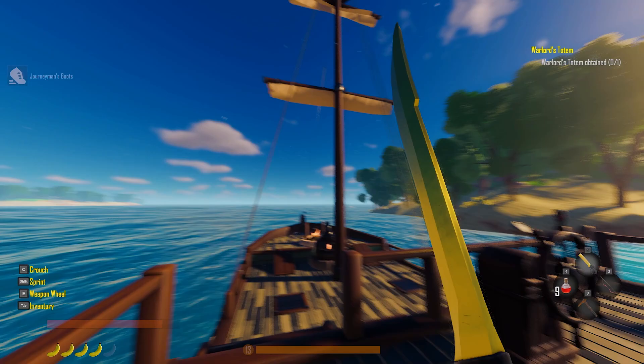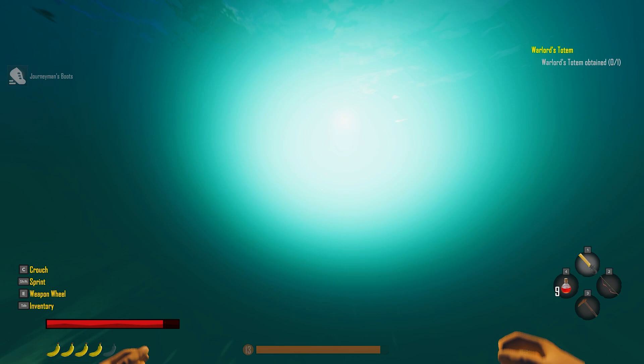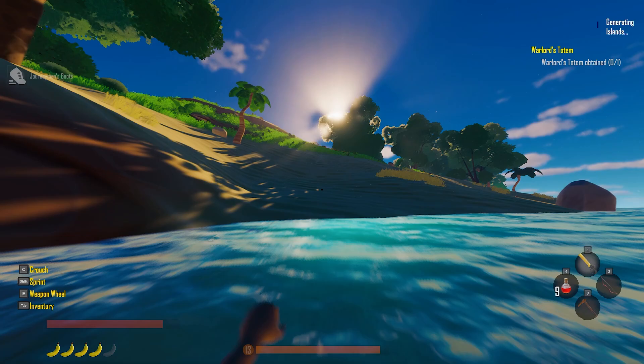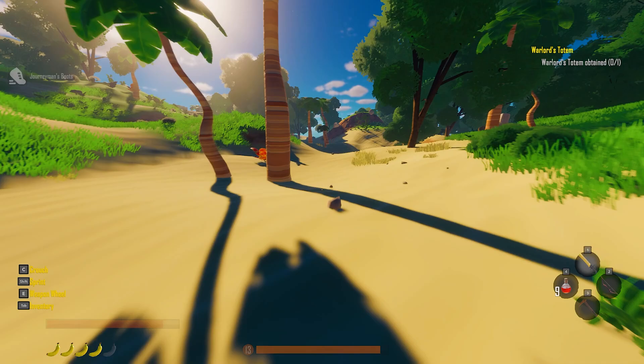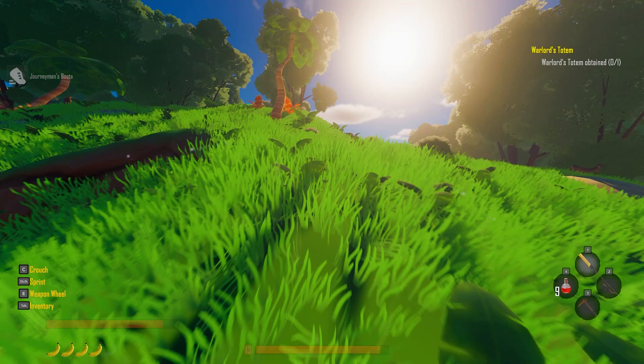That's the first island. This probably won't make any sense — we came from down there, we have three islands, this was the furthest south. There's one up there and something else. I also think there's an island right over there, so we're going to work in this section. I was hitting islands I saw that weren't where we were going specifically — to get wood, flowers, and see if I could find any warlord places, because that's what we need.